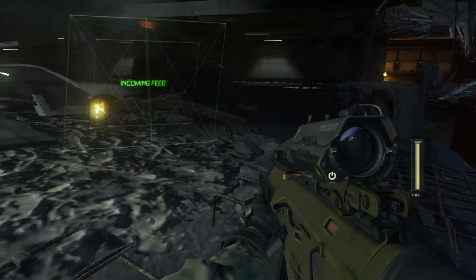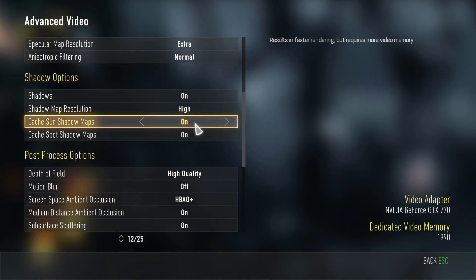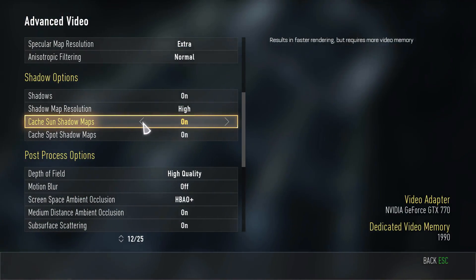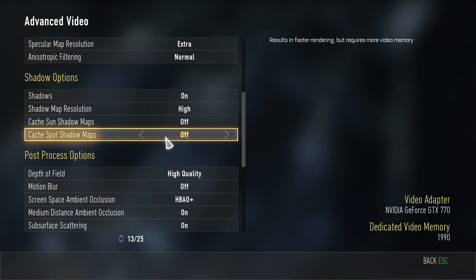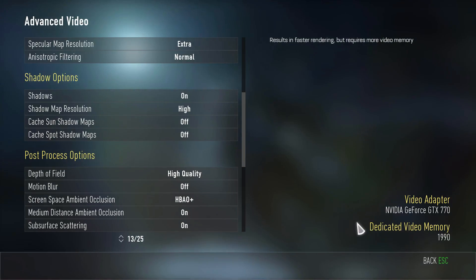So I'm gonna show you how to fix it real quick. Here we go — go to Options, Advanced, Video Options, and then turn 'cake sun shadow' and 'cake spot shadow' off.